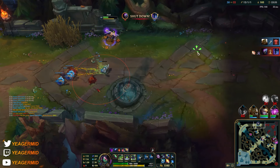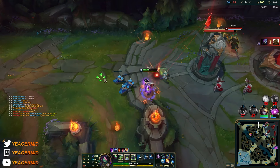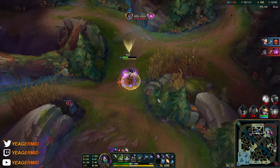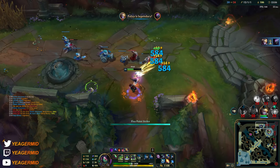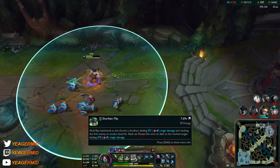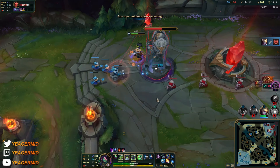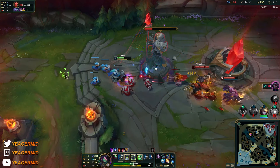If you walk within range, I would just engage because as long as you have your W you're pretty safe. If I hit that E — look at the damage — almost 700 damage from that second part of the E. It's almost dealing the same damage as the second part of your ultimate. The second part of your E does not require your target to be low HP — it deals that damage regardless. Your ultimate does require they're low HP before it deals the maximum amount of damage. The second part of your E is like an ultimate's worth of damage.